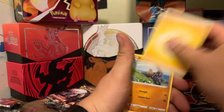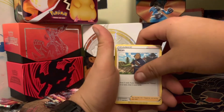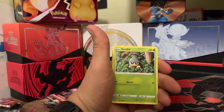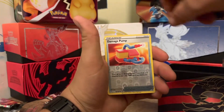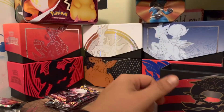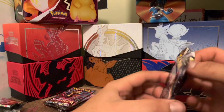Starting off with our Electric Energy. We've got Machoke, Iscaan, Carbink, Hisuian Growlithe, Slugma, Tynamo, Litleo, a reverse Damage Pump, and a non-holo Hoopa for our rare. We'll just kind of fly through these.